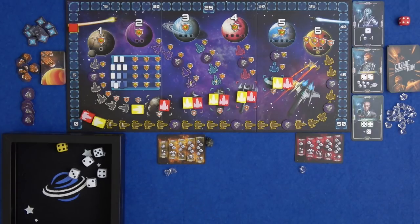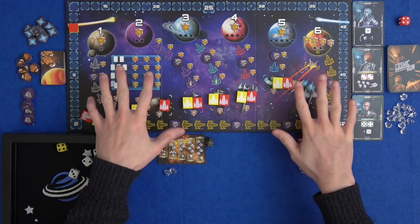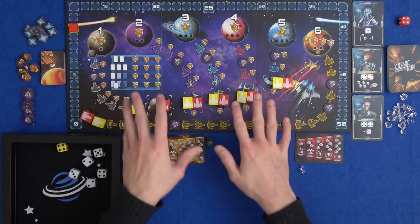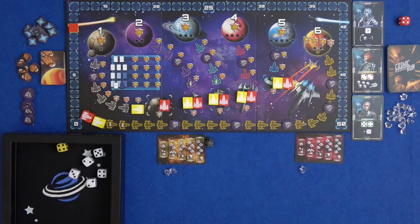So what's new? Well the board is new. Cosmic Run used to have just some separate cardboard pieces for the five planets and victory point tokens instead of a track that's all nicely on here.